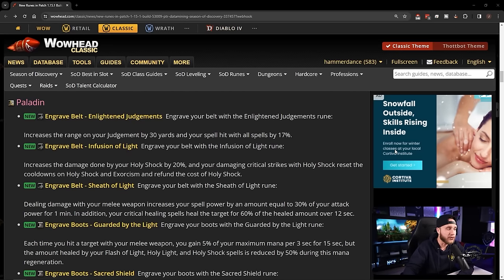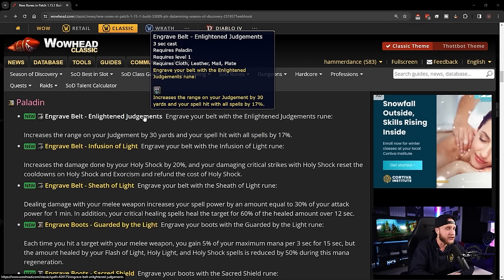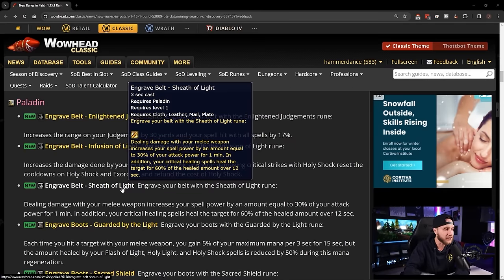Now let's look at paladin runes. Belt runes: Engrave Belt: Enlightened Judgments — increases the range on your Judgment by 30 yards and your spell hit with all spells by 17%. Pretty crazy. Engrave Belt: Infusion of Light — increases Holy Shock damage by 20%; damaging critical strikes with Holy Shock reset its cooldown and the cooldown on Exorcism and refund the cost of Holy Shock. Some Shockadin vibes here.